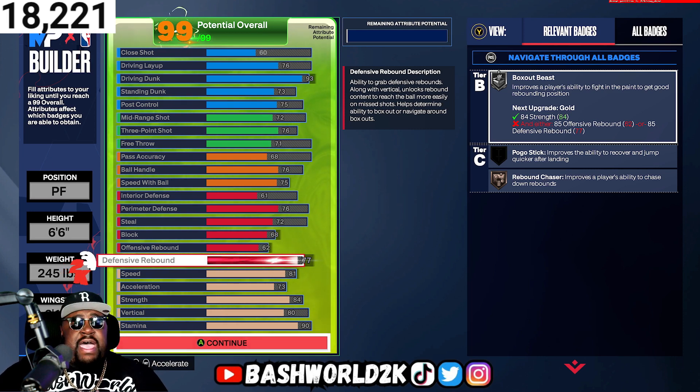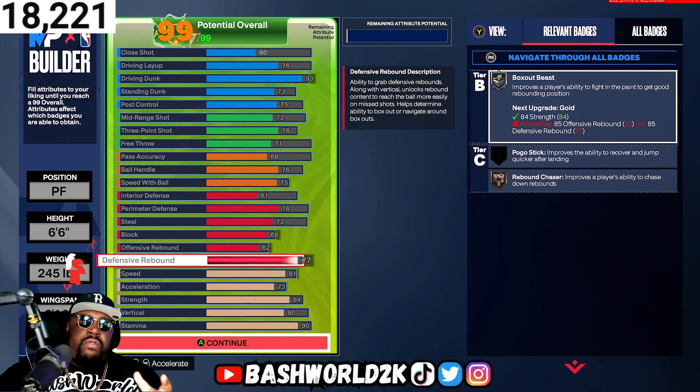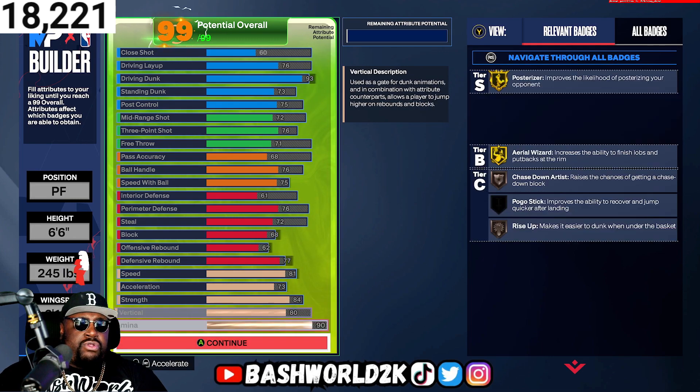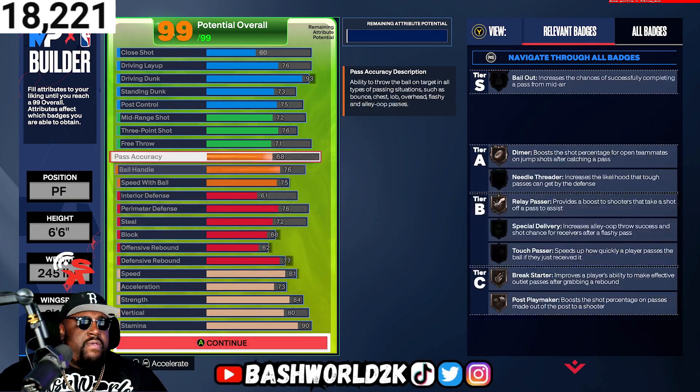On offense you can get away with that driving dunk — you're gonna be a machine. The strength is high at 84 so you're gonna be getting through. Is this build worth making? If you're a Zion guy and you're really into it, yes, but if you're not really into the Zion build you could make a better build. There are a few other good things about this build too — you can shoot on this build.